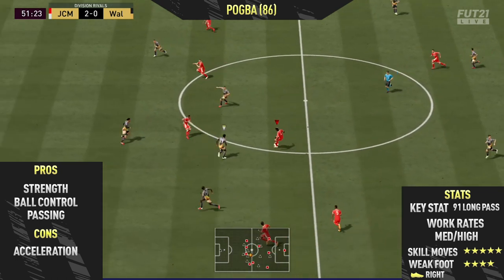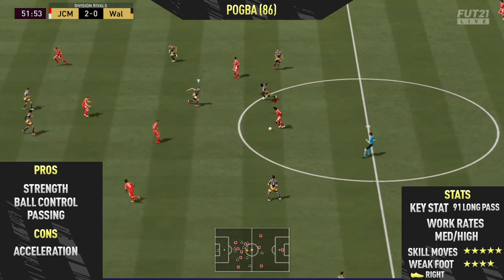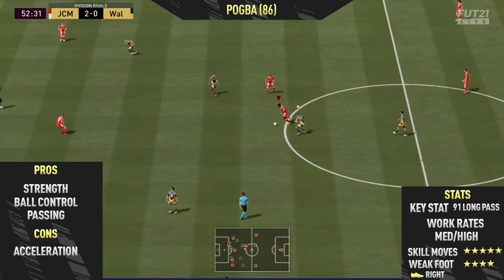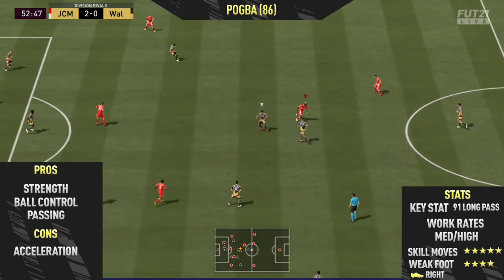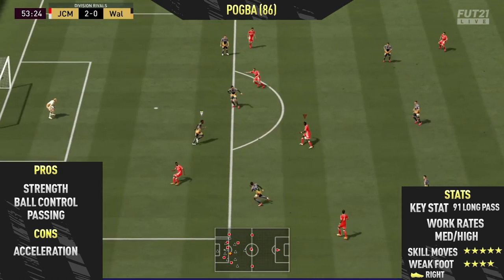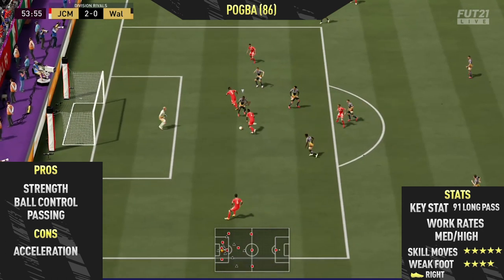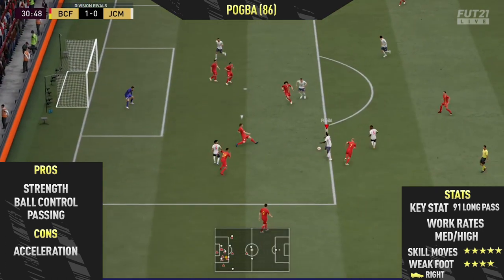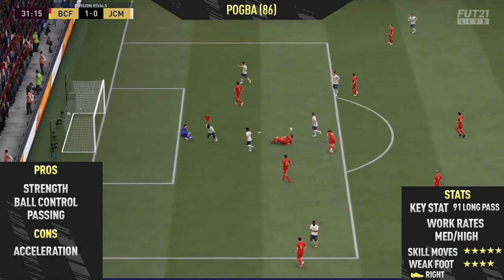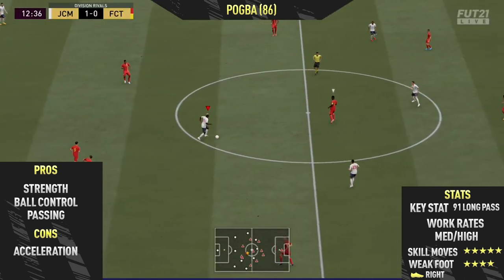The next pro was his ball control — this guy's ball control is unreal. He reminds me of Zidane; it's just not quite as smooth, a bit clunkier and slower than Zidane, but these are two very similar cards. If you have the baby icon Zidane card they play the same position. Pogba keeps the ball really close to his feet, which is great for skilling in tight spaces and general dribbling, so he doesn't get dispossessed easily.